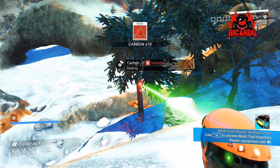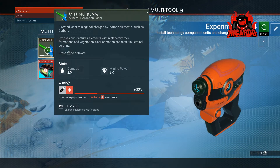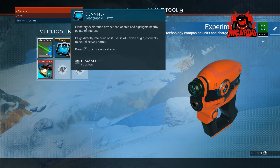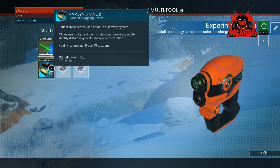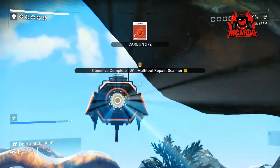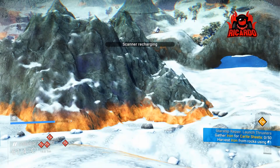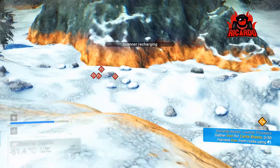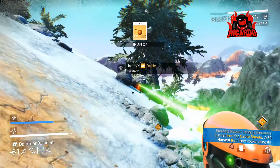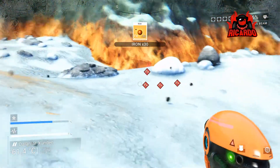One thing you've got to be careful about in No Man's Sky is keeping your eye on the mining beam temperature at the top, and also the charge of the mining beam. As you can see, the carbon repair is done and I've mined some iron as well — going to repair the visor. With all that out of the way, pressing C allows you to scan the area for materials and it gives their chemical name, so you're getting a little bit of chemistry education with the game as well, which is nice.